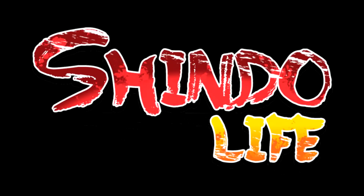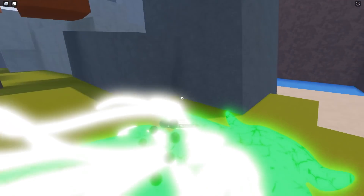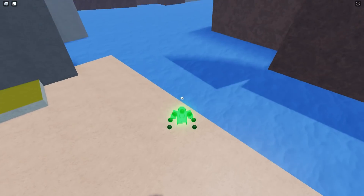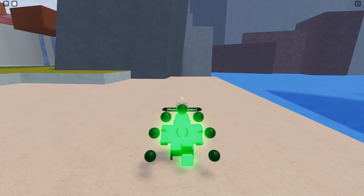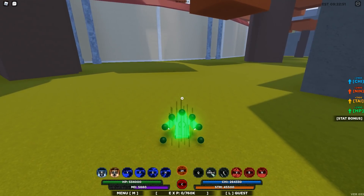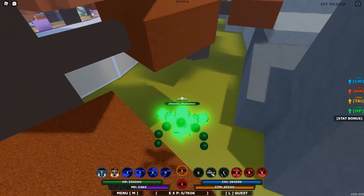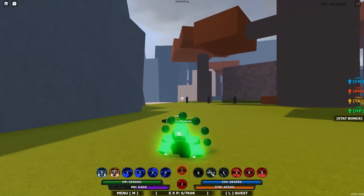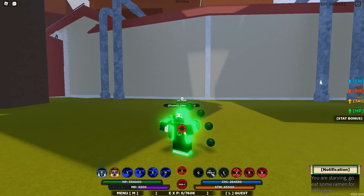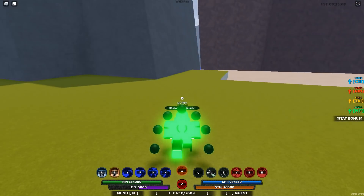Hey guys, welcome back! As you can see I'm riding my tailed spirit right now, just going for a little ride, but he despawned. Today I'm going to show you guys some designing tips and I'm going to be switching up the color from my Six Paths Tailed Spirit, and of course I'll show you some of the new things with this new mode because it looks absolutely sick.